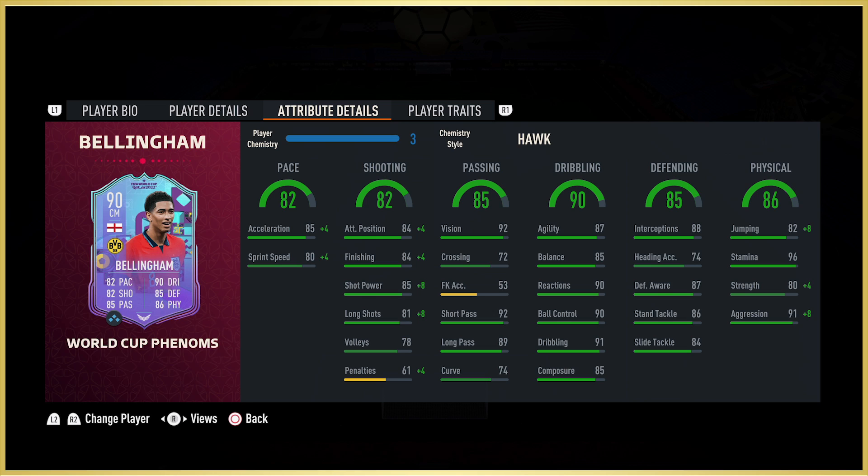As for Jude Bellingham — 6 foot 1, high-high work rates, 4-star skills, 4-star weak foot. His stats are quite nice, very well-rounded. You look at certain areas and think 'hmm, a bit meh' — like long shots at 81, that's not the greatest. Penalties and free kicks, who cares. The curve is probably the lowest stat that matters at 74, so bending it round defences isn't really going to be something he's capable of. I used Hawk as the chem style — a very good balance to enhance pretty much what he already has and make him better in his role.